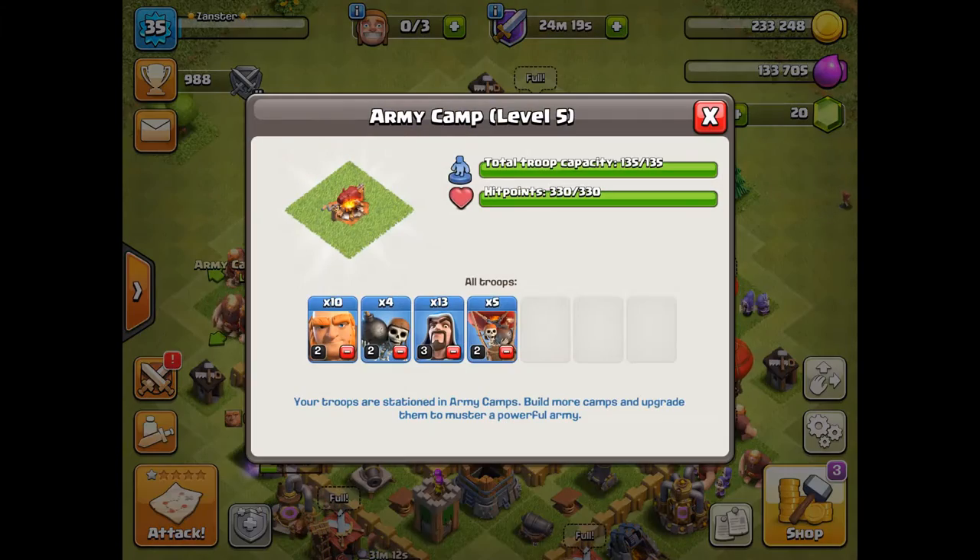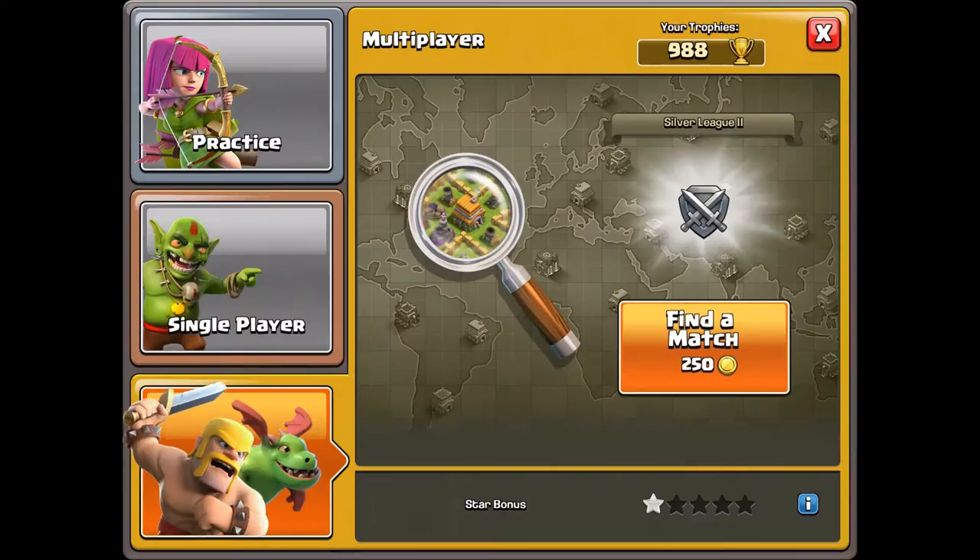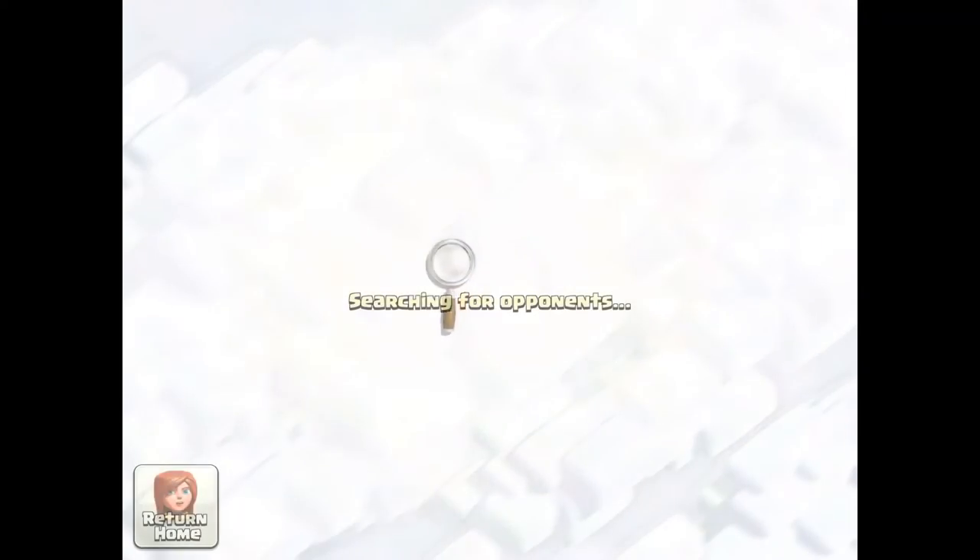Today we will be working with giants, wall breakers, whizzies, and balloons. Also, in my clan castle, I have some hog riders to help clean up. Let's find a match and see what happens.